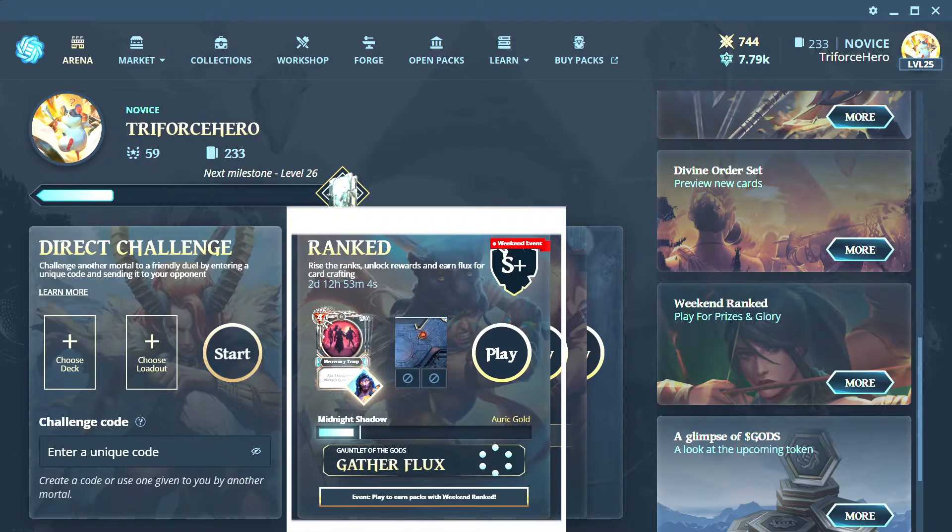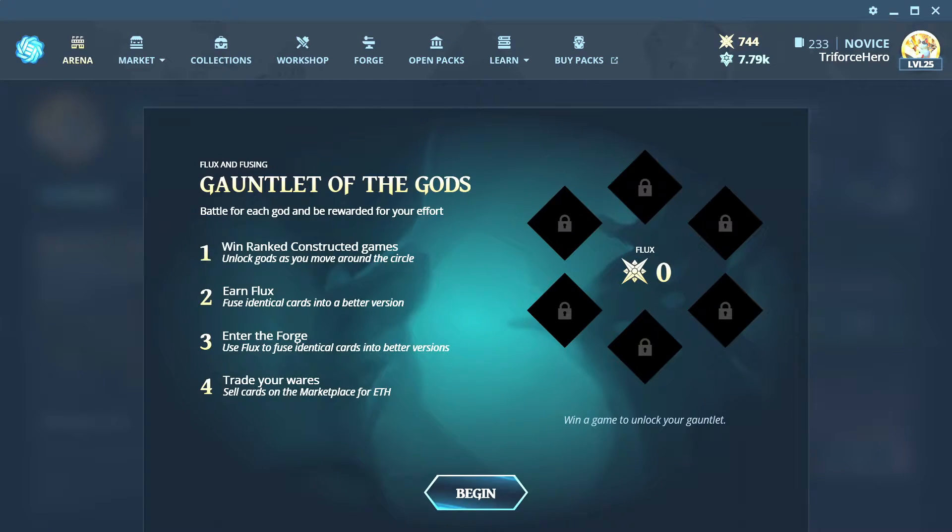If you get into forging NFTs, you will need Flux, which is earned through the Gauntlet of Gods. Every 24 hours this resets. You will want to build six decks, one for each god. This is important to know for the Gauntlet of Gods.